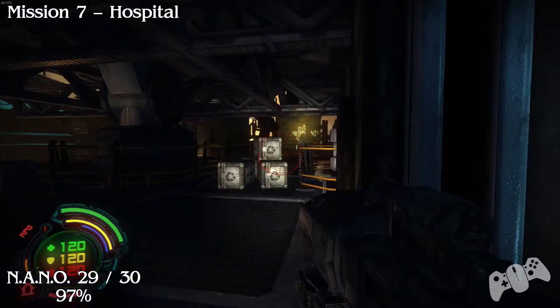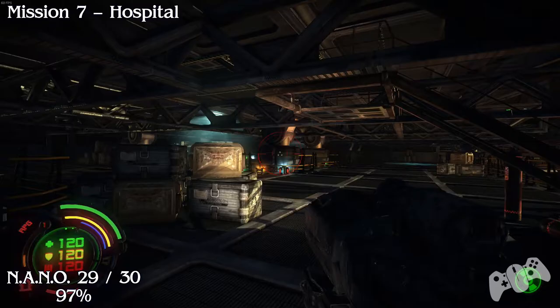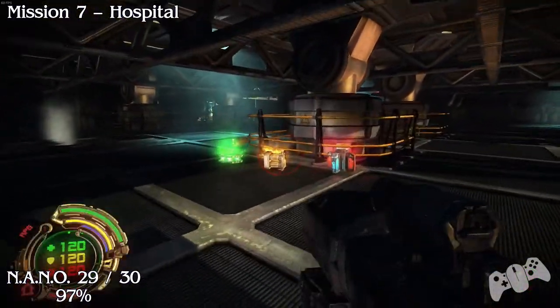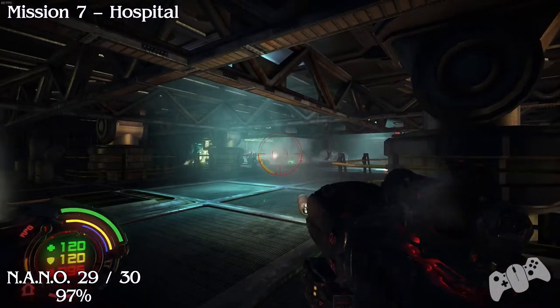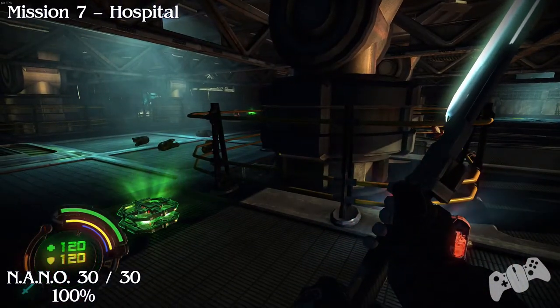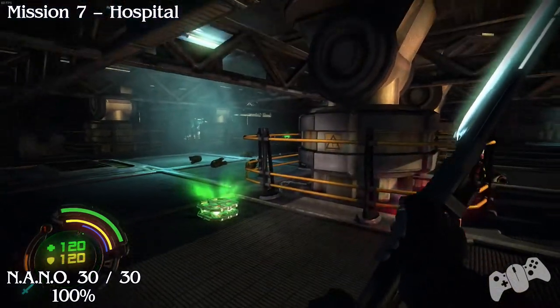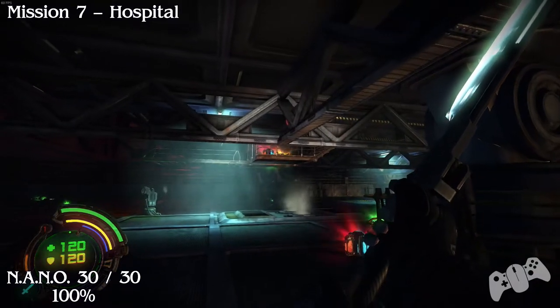Once you get to this section and go through the elevator once again, you'll go to a rooftop garage looking area. You should hopefully see this nano because it's in the big area where you need to fight everyone. This also won't be missable because you near enough have to run past it.